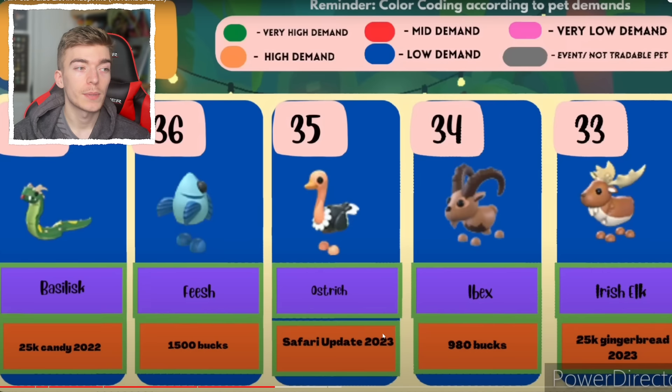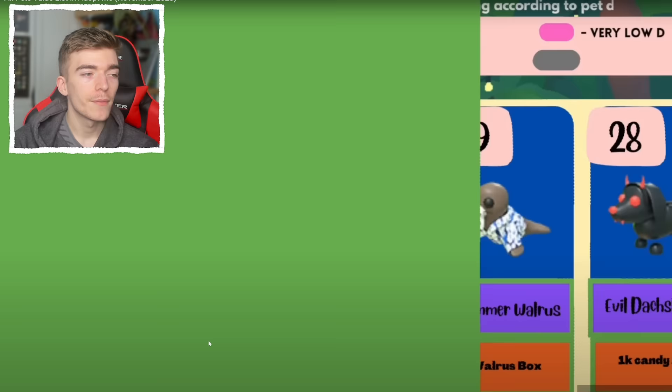These pets are both rare rarities, both the same rarity — this was 980 bucks and this was 1,500 bucks. They're both the exact same rarity, which makes no sense. Why would one be 520 bucks more expensive and also be less rare? Doesn't make sense — make it make sense.